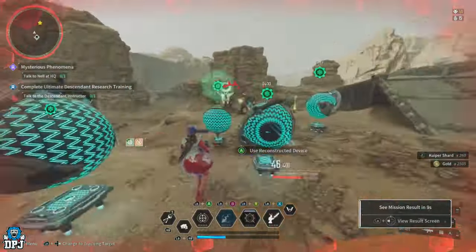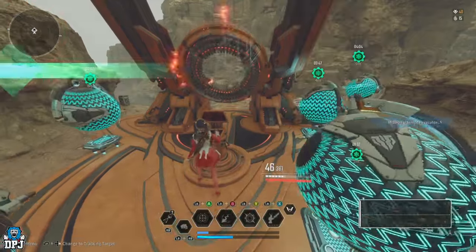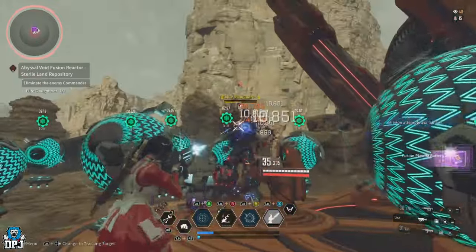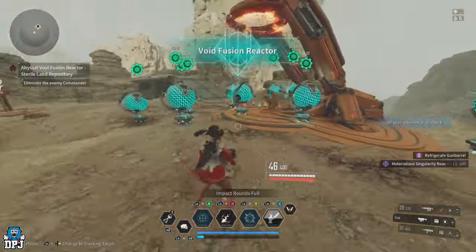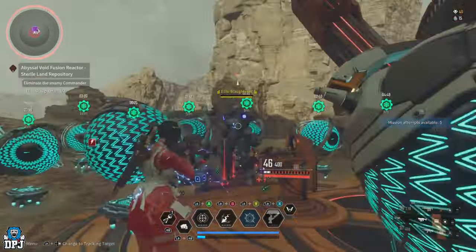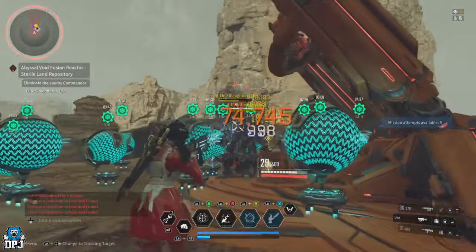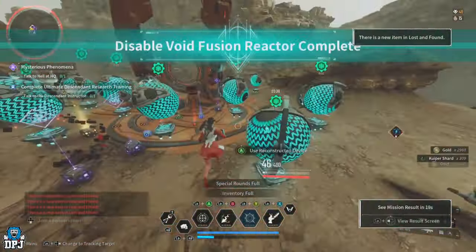With the Season 1 change to void fusion reactors, they no longer take your materials until you use the reconstructed device. Previously, clearing all enemies and reaching the reward screen would consume your materials. They stopped this to protect players who accidentally joined a void fusion reactor, since it would take materials even if you never intended to use the reactor. The result is you can now start these fusion reactors, take out the enemies, earn the gold and rewards — modules, reactors, materials — and it will not consume your materials until you use the reconstructed device, meaning you can repeat this over and over.